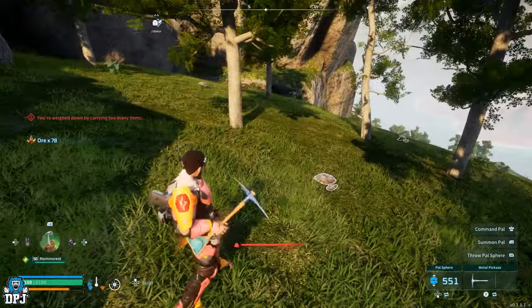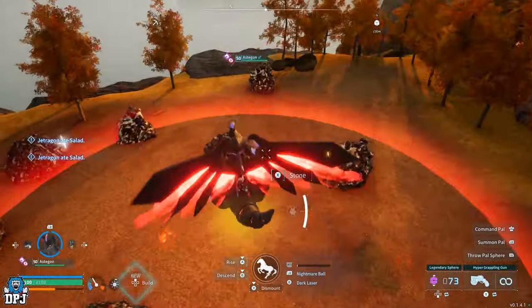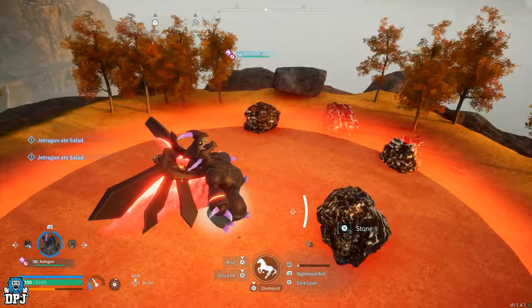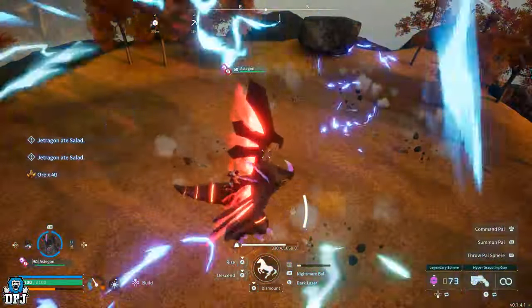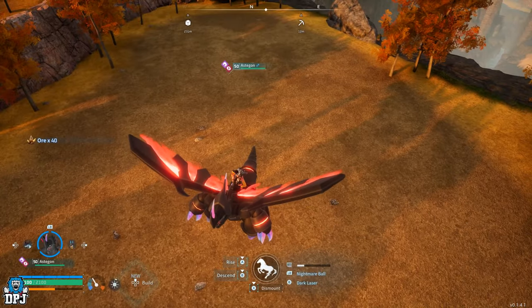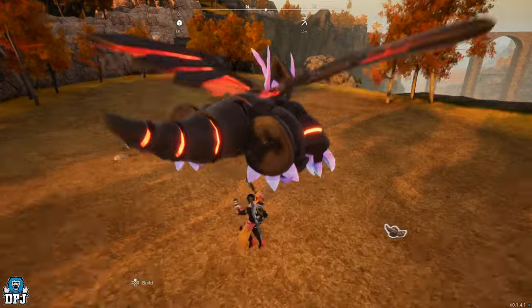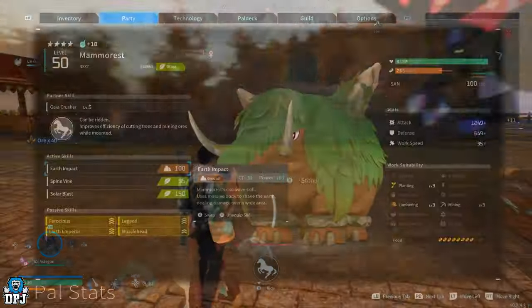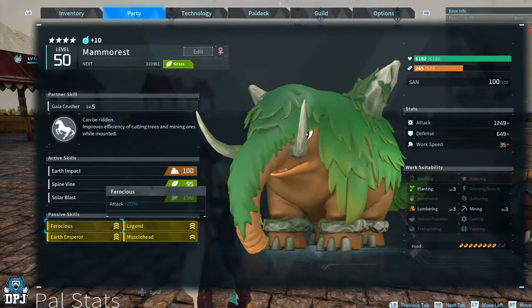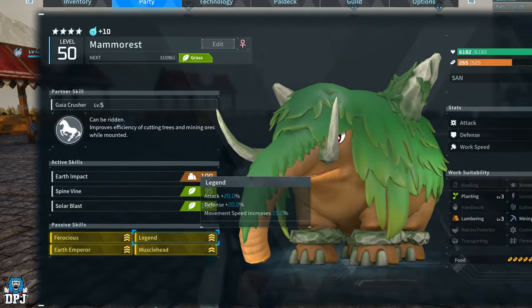The major difference between Mama Rest and Astegon is that Mama Rest's main skill, Earth Impact, has a quicker cooldown than the Lightning Strike skill used on Astegon. It also comes on every Mama Rest once you level it up — Astegon's Lightning Strike you have to breed into him, which can take an absolute while. Also, the Mama Rest saddle is very, very important. It basically makes farming ore and even trees more efficient.